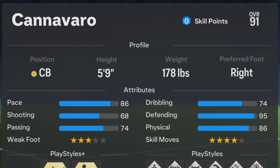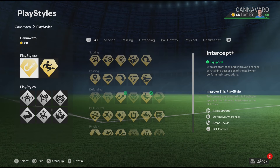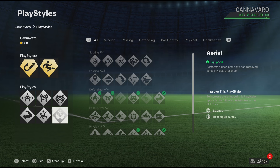For the play styles, the ones I feel like Cannavaro should definitely have are: Intercept Plus, Slide Tackle Plus, Jockey, Block, Anticipate, Bruiser, Acrobatic, and Aerial. Now the play styles are done.